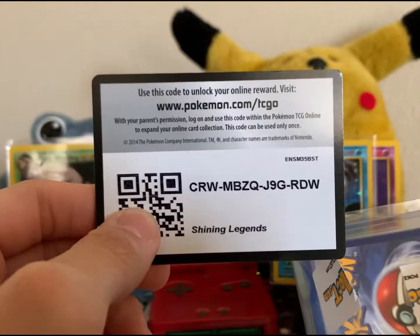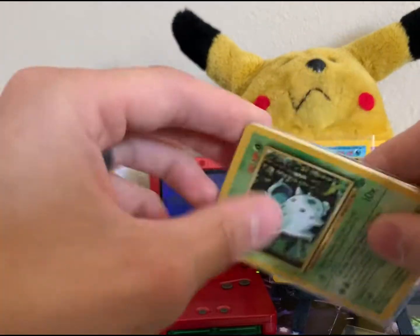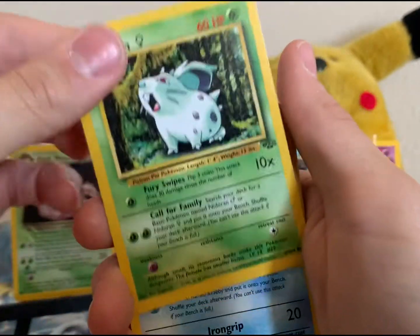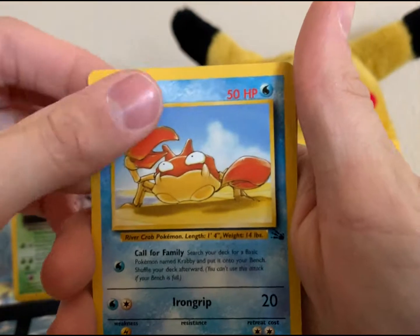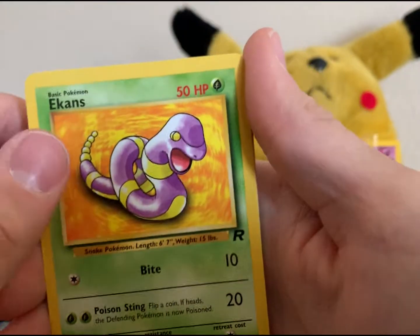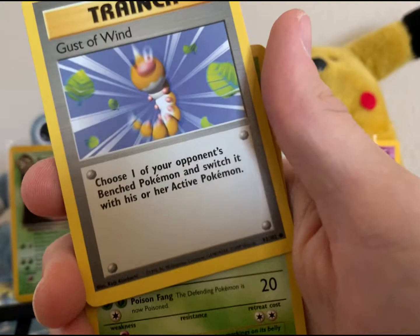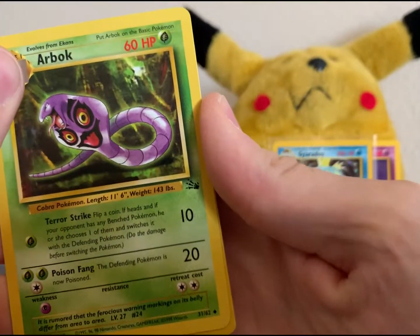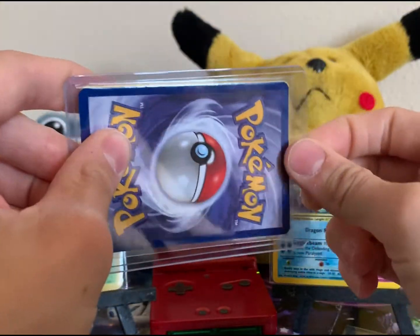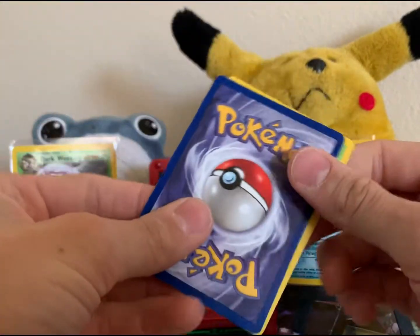Let's get a code card — we'll go with the classic Shining Legends. Eventually I'll run out of those and hopefully you guys aren't getting tired of them. All right, we're busting in — here we go, starting with Jungle. I just watched Unlisted Leaf open up. We got our Fossil Crabby, we got our Rocket Grimer. I love these Rocket cards, so cool. We got a Rocket Ekans — my favorite version of Ekans still to this day. A Base Set 2 Exeggcute, a Gust of Wind, a Fossil Arbok, and a Super Potion.